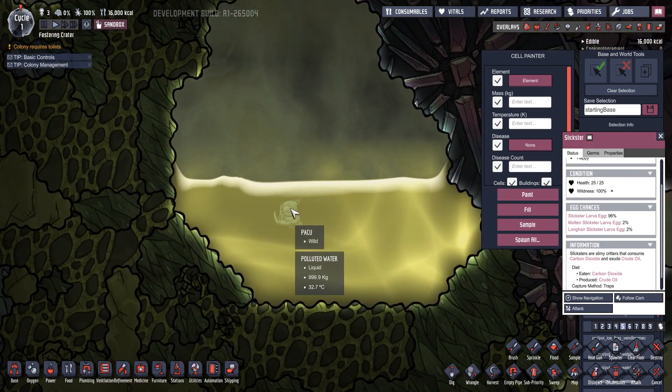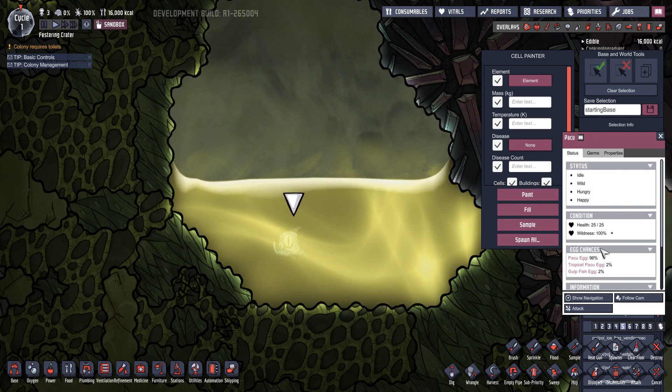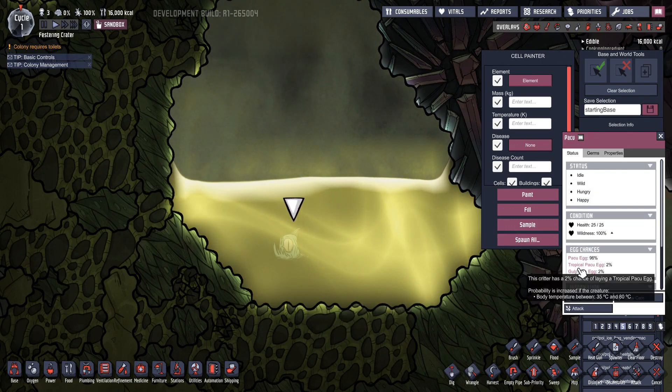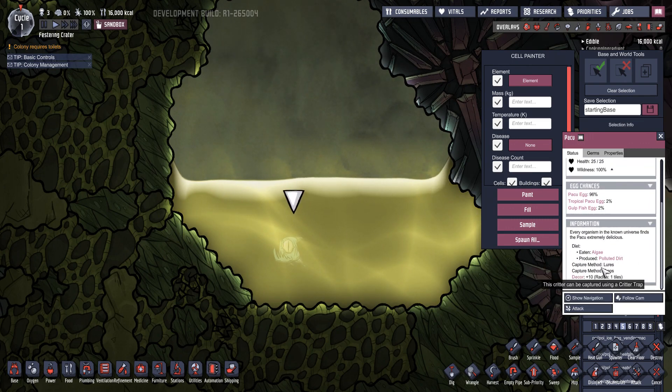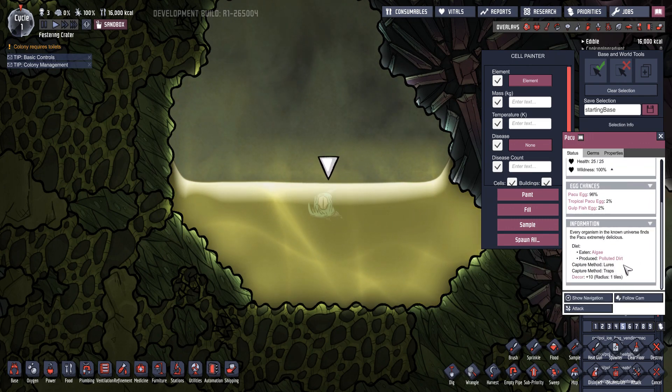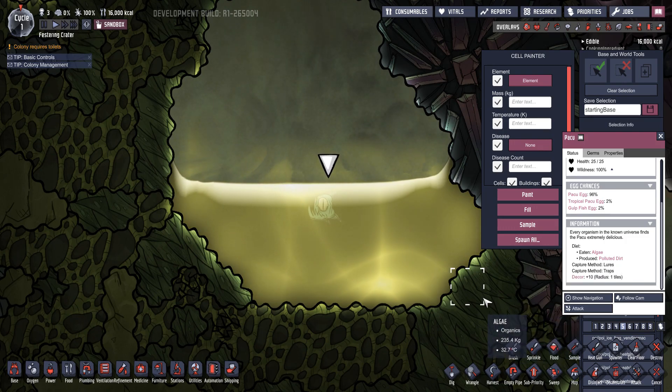In the water — a Paku! Finally. So the Paku has a Paku Egg, a Tropical Paku Egg, and a Gulp Fish Egg. They eat algae and produce polluted dirt.